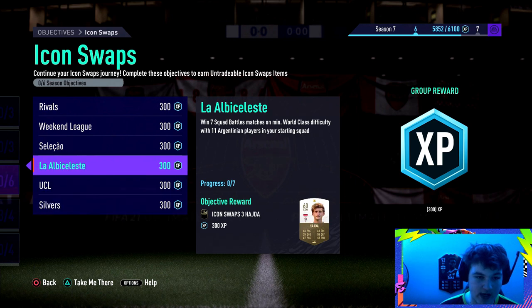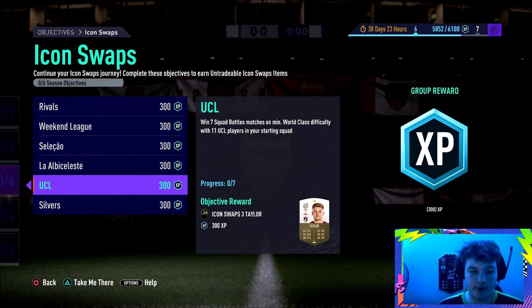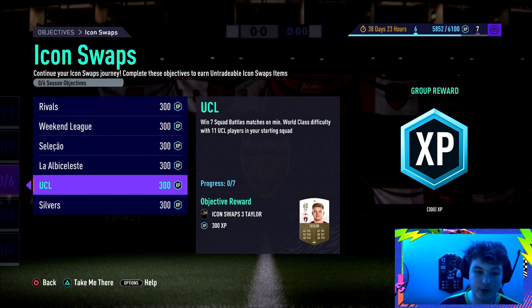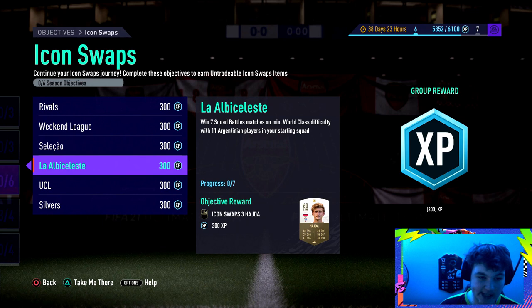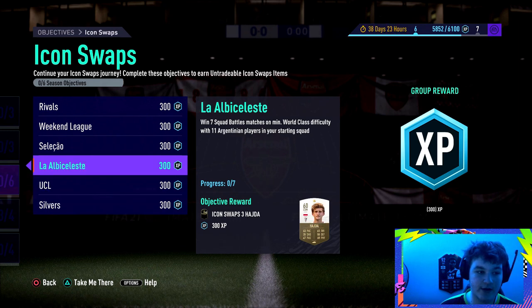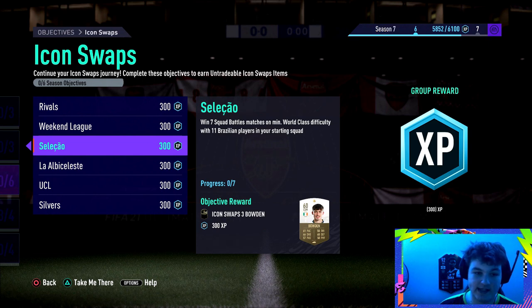These four Squad Battles objectives are meant to take 28 games, but you can do it in 14. Build a full UCL Brazilian squad — UCL rare, UCL common — and play those games to get two objectives done with one squad. Then build a full silver Argentinian team to knock out two more at once. That way you're splitting the time in half — from 28 games down to 14.